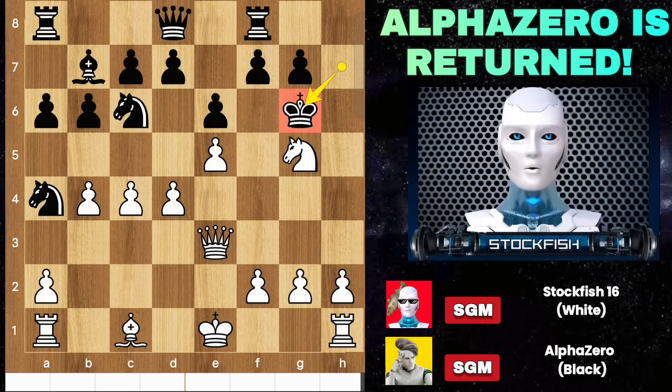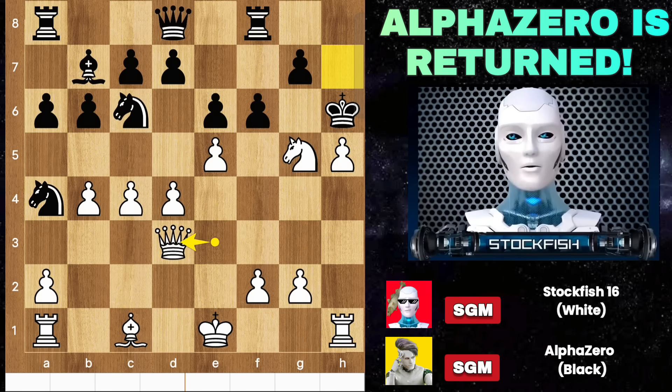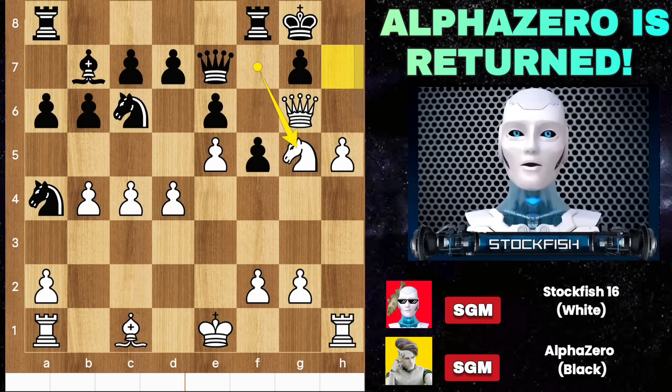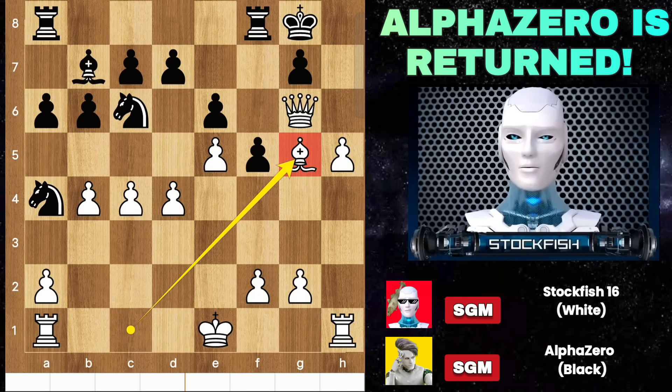So in this position, if you play king h6 — akin to jumping in a crocodile river — f6, h5, king here, queen d3. Black has to play f5, queen g3, queen e7, knight f7 check, backs, knight g5. Checkmate is the threat, so you have to sacrifice your queen and it will be checkmate in 9 moves.